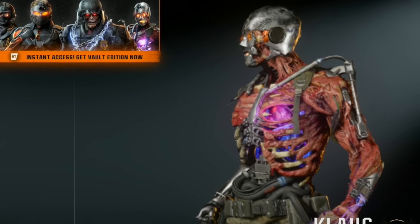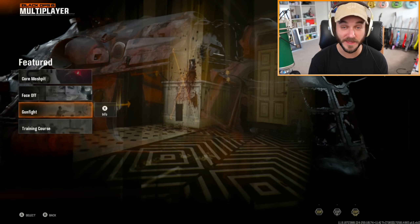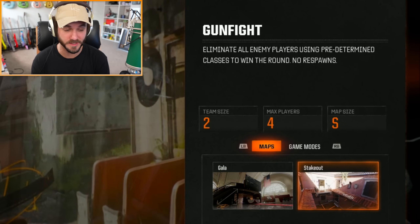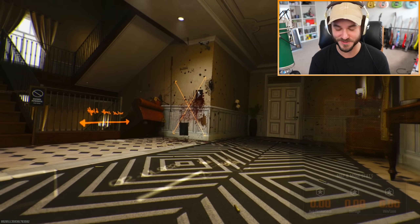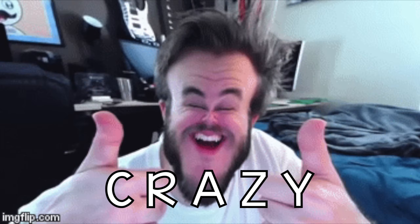There's Klaus and he is looking extra gross on last-gen. It's time to rain fire, boys. I completely forgot they added Gunfight — I'm playing this on the last full day of the beta. It's 2v2 on Gala and there's a new map called Stakeout I really want to try. Let's find a game and see how long it takes on the Xbox One. This is my first time playing Gunfight on the BO6 beta and my first time seeing the Stakeout map.